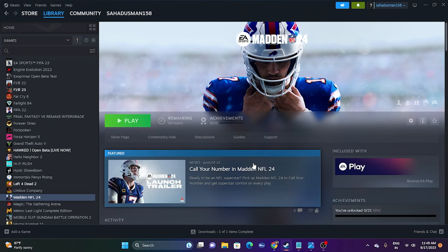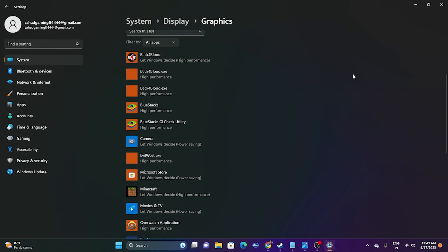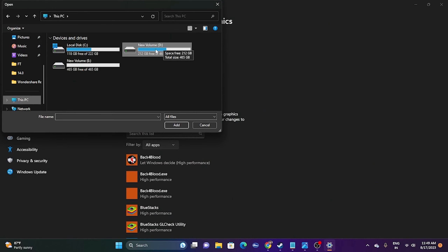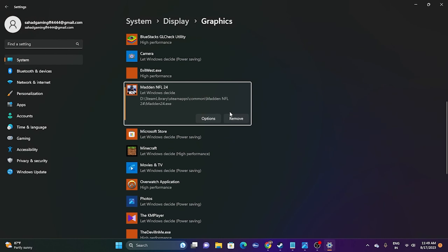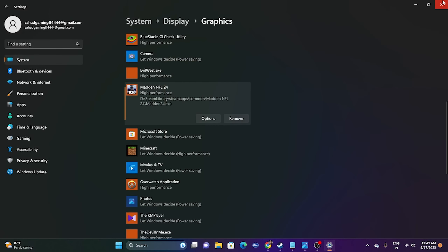If that doesn't work, try running the game on your dedicated graphics card. Go to Graphics Settings in the search bar. Add the game by clicking Browse and navigating to the Madden NFL 24 installation folder. Once added, click Options and change from 'Let Windows Decide' to 'High Performance' so the game runs on your dedicated GPU (e.g., NVIDIA GeForce GTX 1650 Super). Click Save, then close and launch the game.